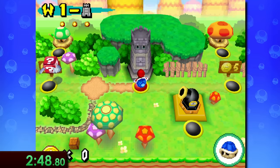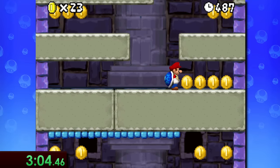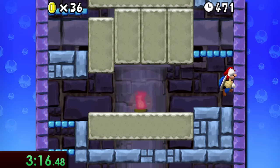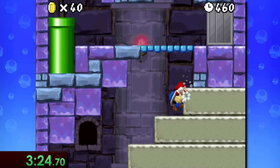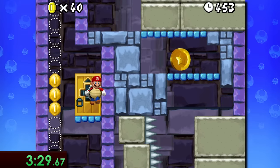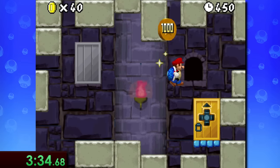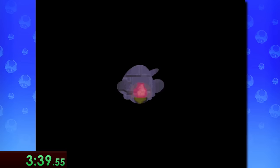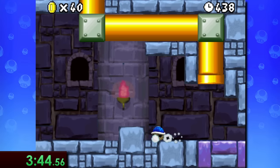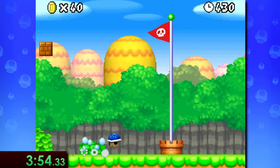Next up, we visit the first tower level of this run, and for the most part there aren't really many fast strats here, as you're mostly at the mercy of the cycles of the platforms. Eventually we reach a section where normally you'd take a pipe to blast upwards, but instead we do a few wall kicks to reach a secret door. Once inside, there's actually a secret door on the right side of the screen, and here you absolutely need the blue shell to break through some blocks. Once they're out of the way, you go through a pipe which leads to yet another secret exit.